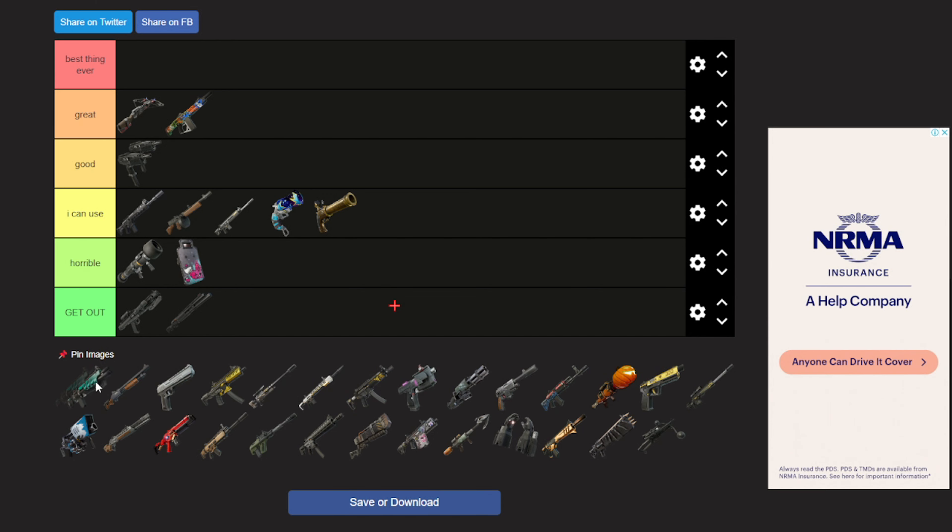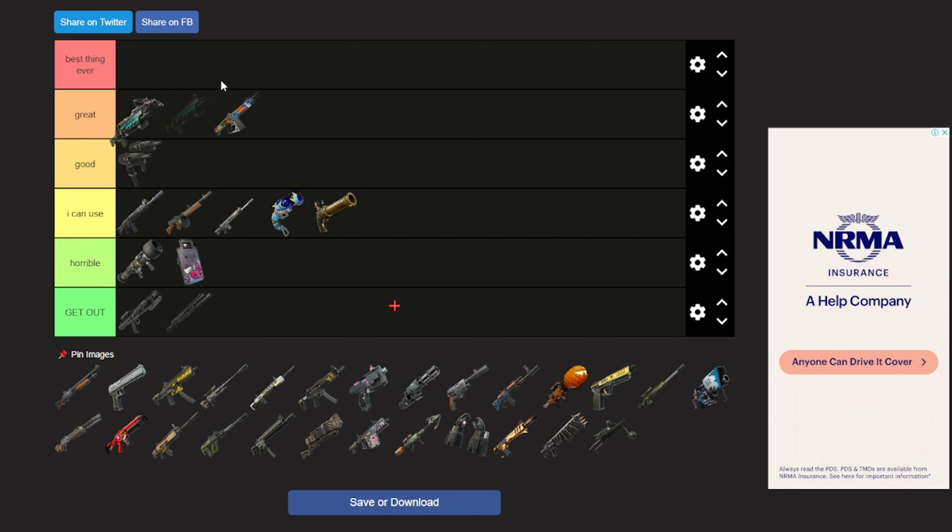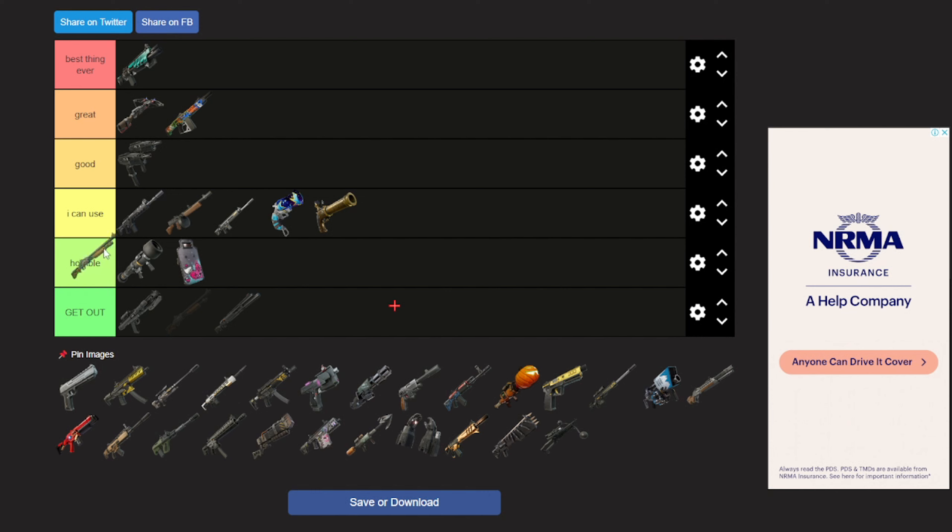Now we have the greatest shotgun of this chapter — the Gatekeeper. It's so easy to use, it doesn't take skill. You got three to five shots if you have a drum mag, and it's so easy to hit shots with. I'm putting it in best thing ever.